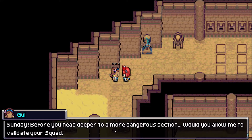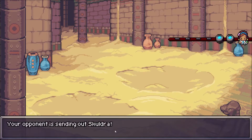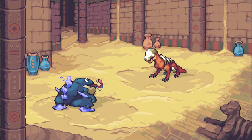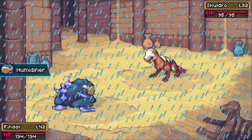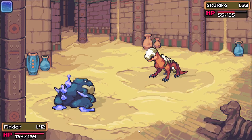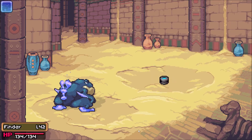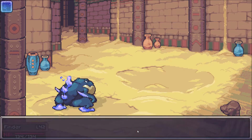A Lux Solis researcher stops us to validate our squad before we head into the more dangerous section. My squad doesn't need validation — I think we can handle it. We're pretty ready for the titan; the team could use a few more levels but we've got this. He could totally wreck our lives too, we'll see when we get there.